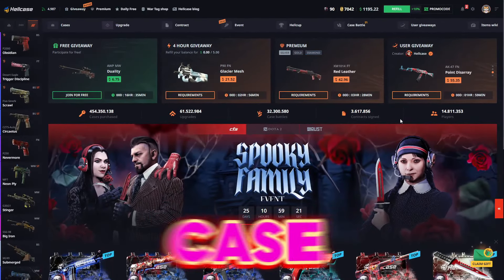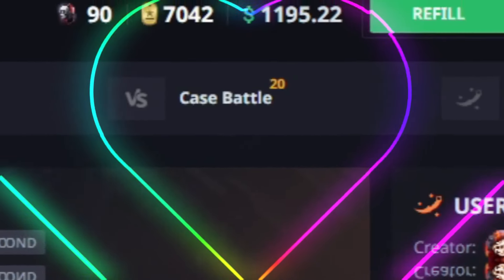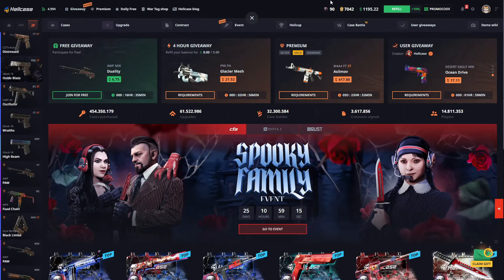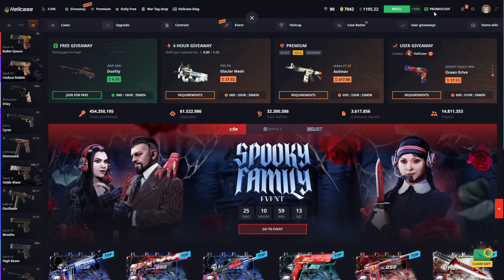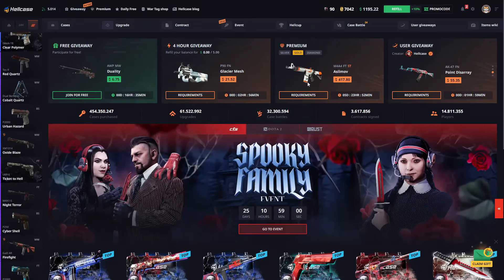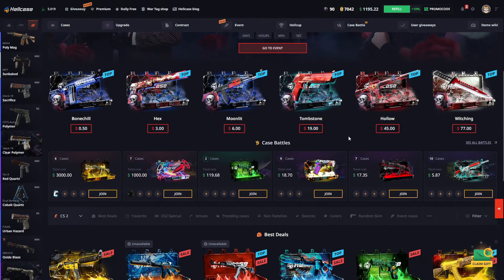Hello friends, today we are at Hellcase. We have $1,200 in Hellcase and we will try to double it with our fortune. If you want to join me at Hellcase, you can go to the promo code section and use my code to get a 10% bonus on your investments. Let's quickly start stacking up our funds.